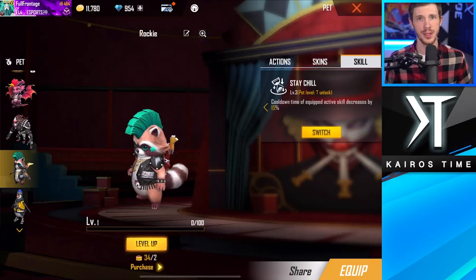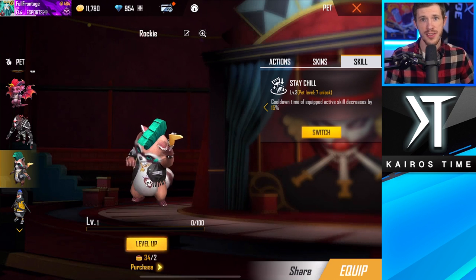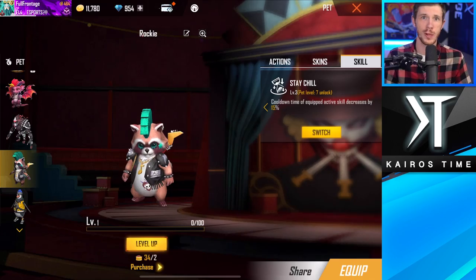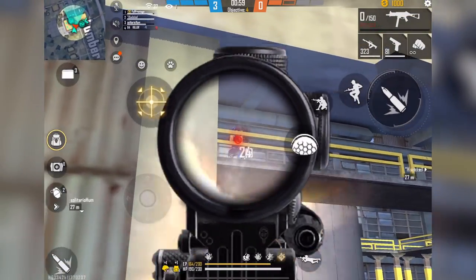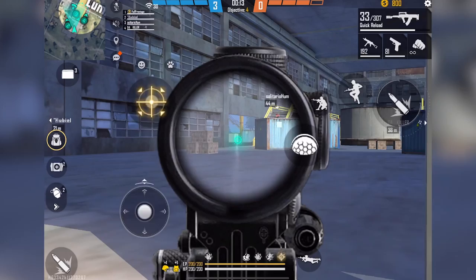Next is Rocky with his Stay Chill ability, which decreases the cooldown of active character abilities by 15% at max level. This is a really great pet to have all around, especially with characters that have amazing active abilities you want to use as frequently as possible. In some squad cases there might be someone without an active ability, so it wouldn't be ideal then, but otherwise active abilities are powerful for a reason.